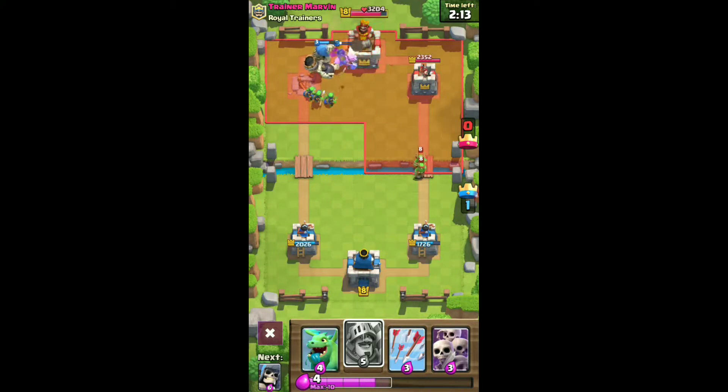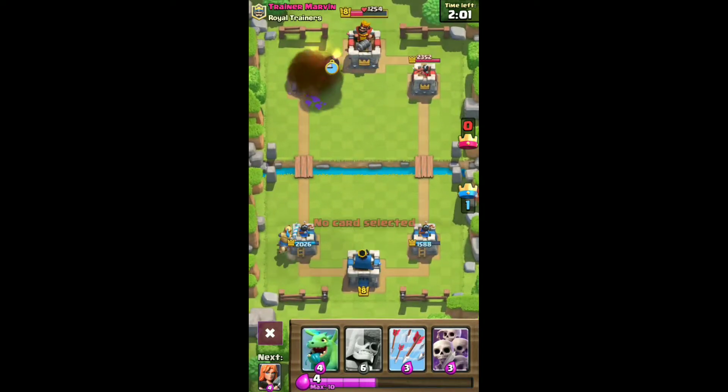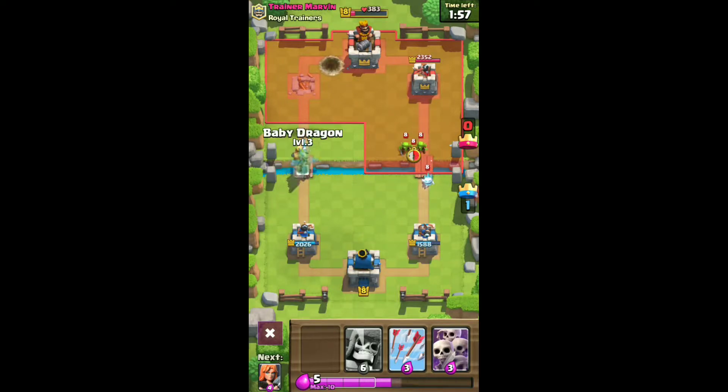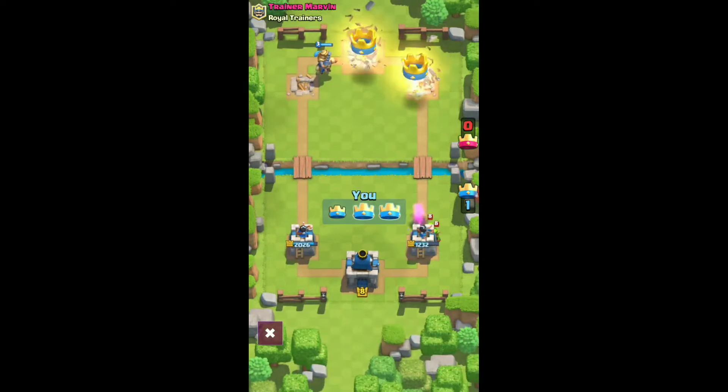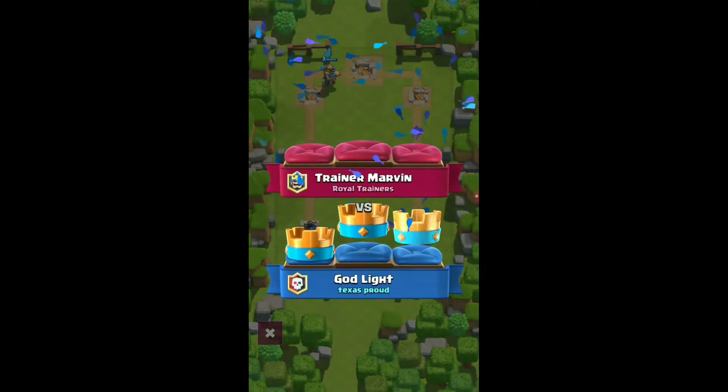Let's try to three-crown this. Basically that's how it's played — you can put the Prince right there and have the Valkyrie back, or put the Prince right here and then the Valkyrie right there. The Prince will run and push the Valkyrie, and if you're getting Skeletons the Valkyrie takes care of it. Bam — game over.